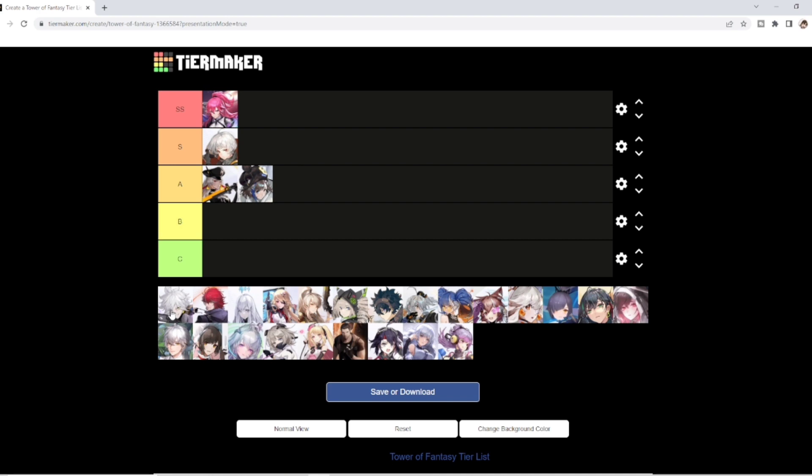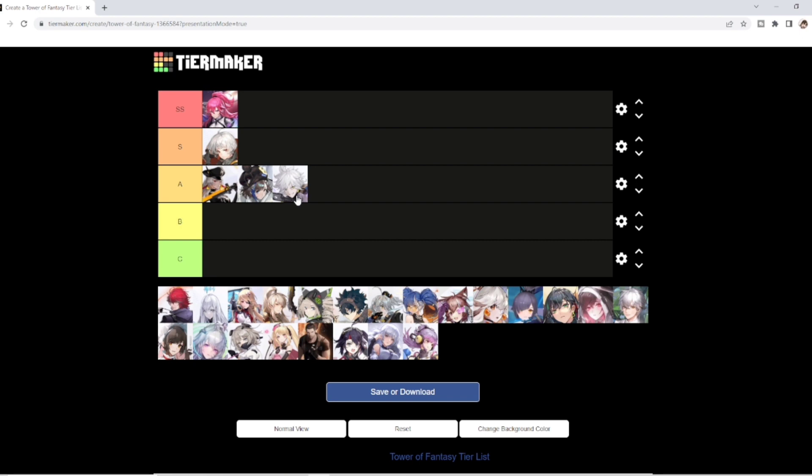Let's go ahead and talk about Crow. I think Crow is still great and still has a place in the Volt team. He can provide utility to a degree, so I'm going to put Crow in the A tier. I think he's good and can get the job done — A tier, in no particular order.